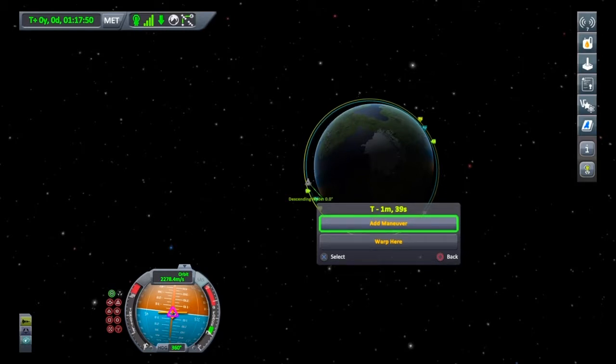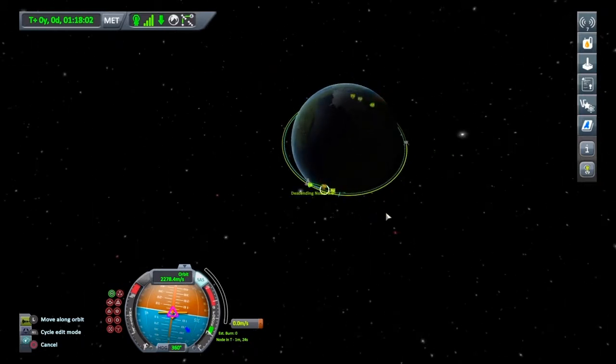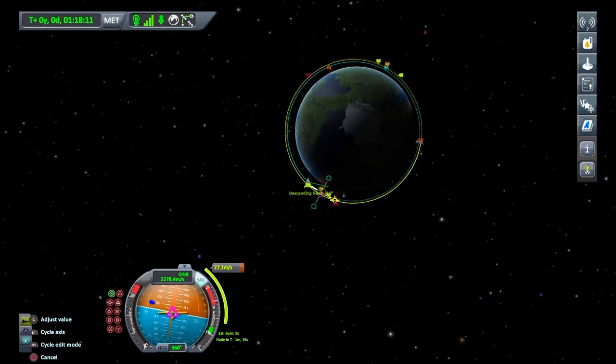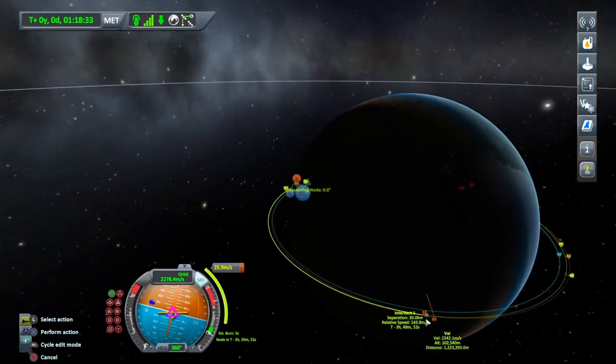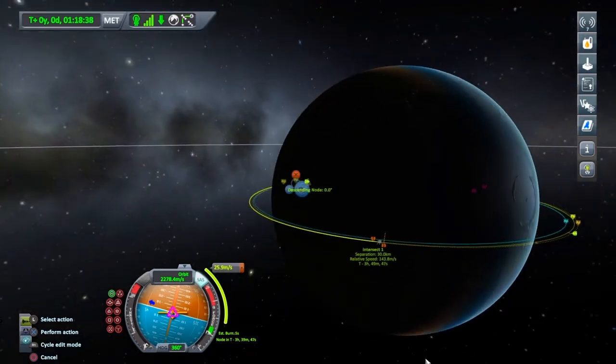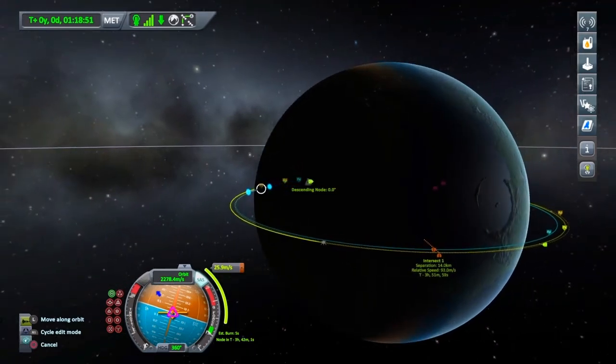We're going faster because we're orbiting closer, so we'll eventually catch up with Val. I want to plan our manoeuvre so we're already very close, and then by the time we've come all the way around to the other side of the planet we'll have met up. I'm just going to keep skipping orbits — you see those little orange lines? Those are our first intersection, so I'll just keep tapping next orbit. There we go, there looks like a close encounter — still 30 kilometres away, so we'll cycle through and see if we can get one closer. Just by moving the manoeuvre node we can get quite a bit closer.